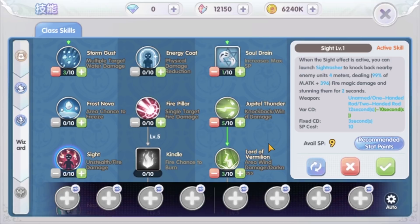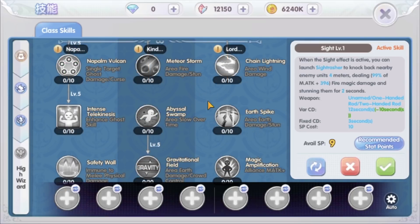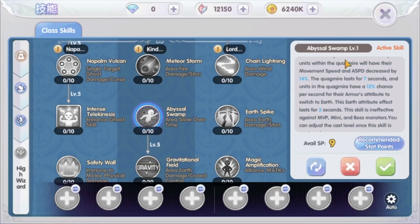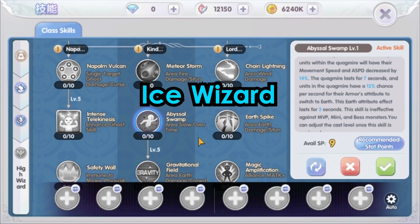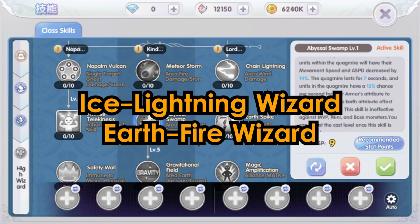Did you notice there are not many fire element skills used for second job? That's because the most powerful fire element skill will be available at Advanced Second Job Change — the Meteor Storm skill. At Second Job Change, we can also get more Earth element skills. The skill worth mentioning is Abyssal Swarm, which can reduce the movement and attack speed of targets in the area and has a chance to change the armor attribute to Earth element. This complements very well when paired with fire element skills, since fire deals more damage to Earth element. These skill combos grant another name to the wizard — the Earth Fire Wizard. So when players ask whether to choose Ice Wizard or Fire Wizard, in ROX it's actually the Ice Lightning Wizard or the Earth Fire Wizard — that's what players on the Taiwan server refer to anyway.